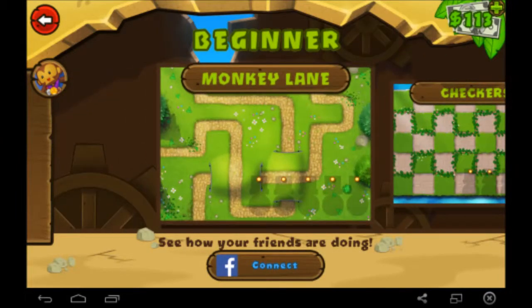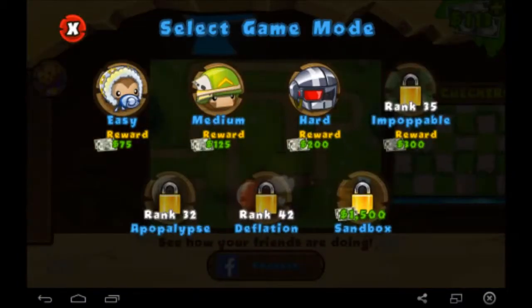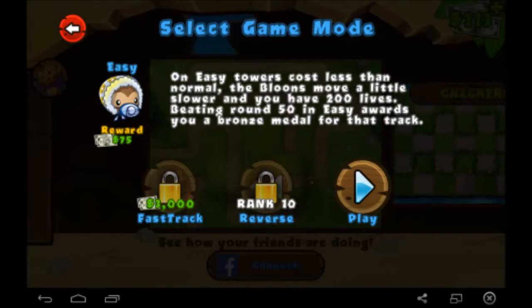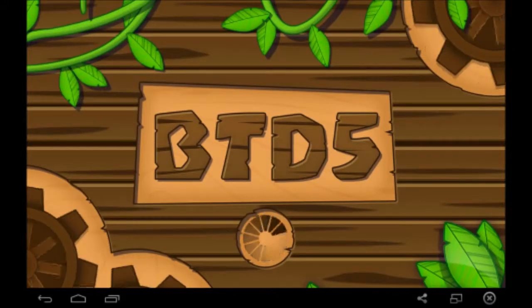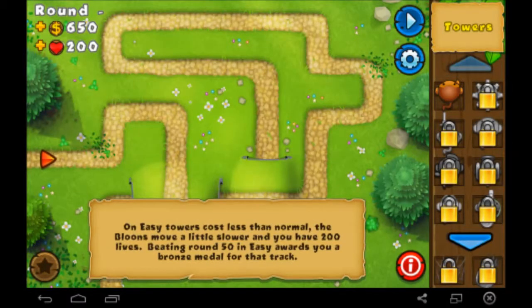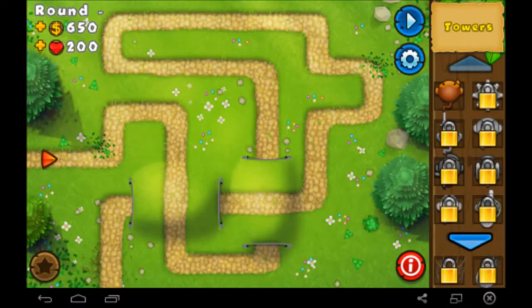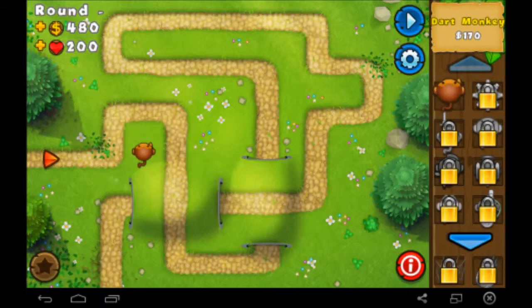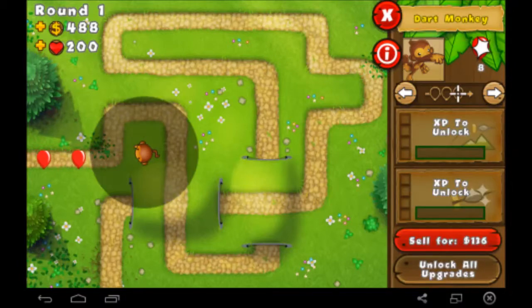There's co-op mode, impoppable mode, and all that other stuff. If you don't know how to play this game, I'll explain it once we jump in. We're going to be playing through all the levels. There's a path and balloons come and you've got to pop them with towers. That's the whole game, but we have to level them up first because I just installed this game.